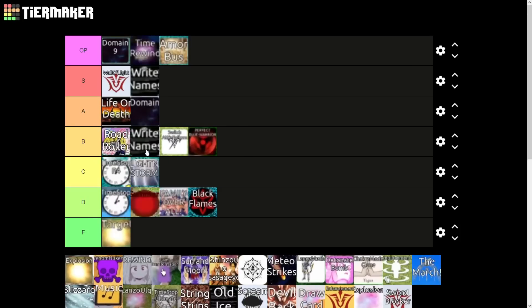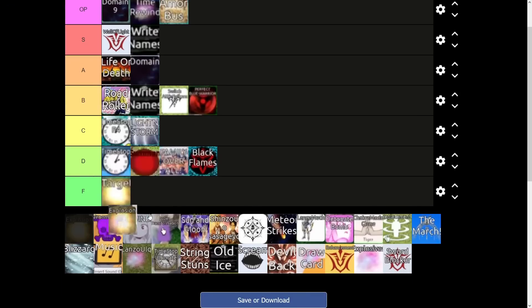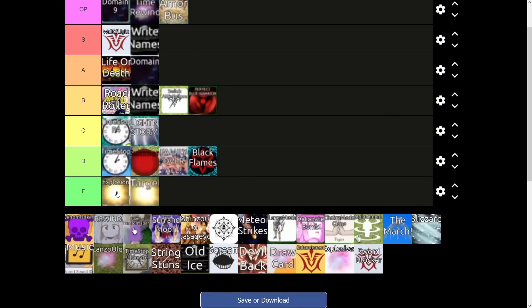Next up we have Lightning Storm — I believe this is Maya's ability. Honestly it's like a budget Death Note, so we're going to give it slightly below Death Note. This Explosion is Megaman's explosion — the five-star Megaman. Unfortunately it's just not that great. It's basically the same thing as Family Overall but it doesn't also summon a giant tsunami wave.